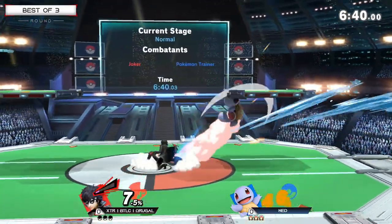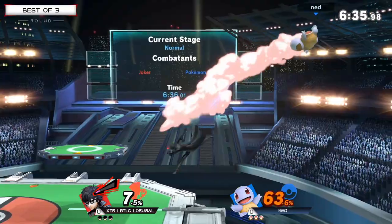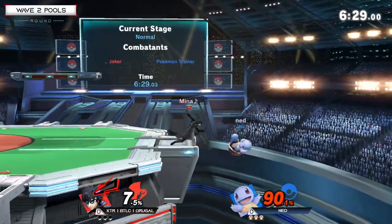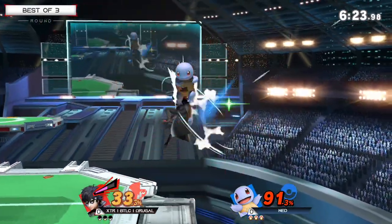Already Ned putting him into the corner, taking the percent deficit — not a big deal if you're able to find the Squirtle combos. But Omega Rugal putting Ned in the corner at 67%, racking on percent with that side beat. Ned needs to find his way out of the corner, and as soon as I say that, he finds a reversal back air.